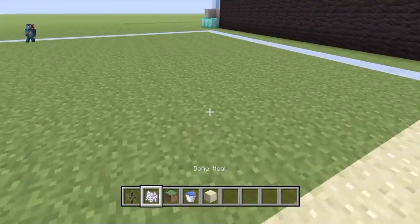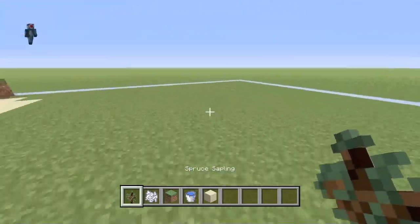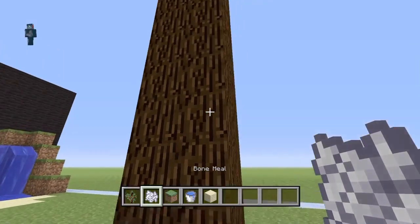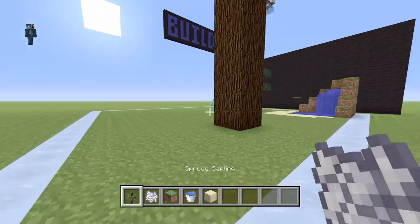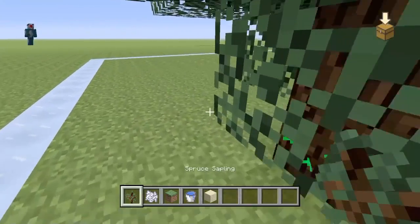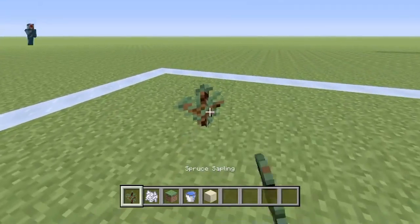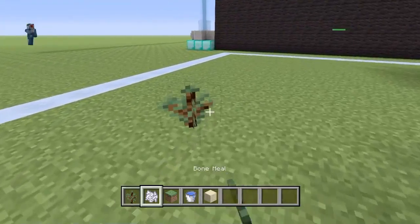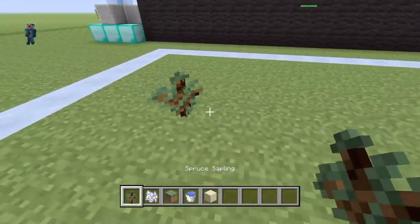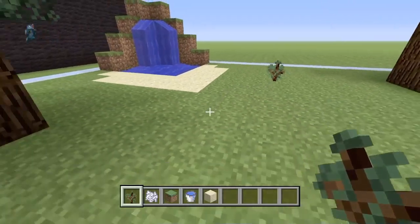Let's add some spruce trees. If you didn't know, you can put four saplings in a row and they'll grow all together — you won't have to grow them one at a time. So let's keep making this forest. I'll put down a bunch of saplings and then apply the bone meal to them.